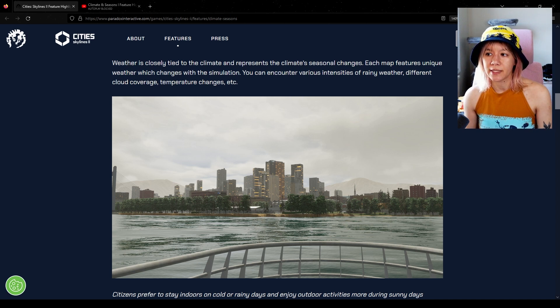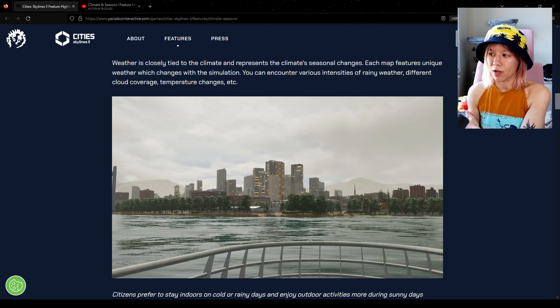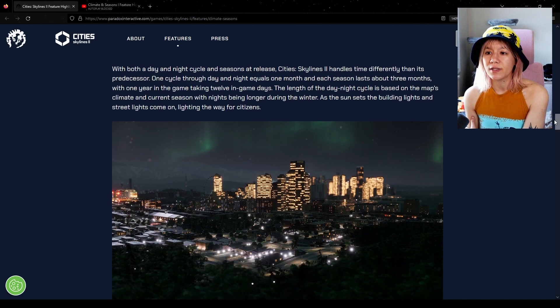Each map features unique weather which changes with the simulation - you can encounter various intensities of rainy weather, different cloud coverage, temperature changes, and more. Because they keep emphasizing how each map will have a unique climate, I really want to understand how this works. Is it based on Earth? Are they literally taking weather data from Earth? Citizens prefer to stay indoors on cold or rainy days and enjoy outdoor activities more during sunny days, and temperature affects energy consumption.